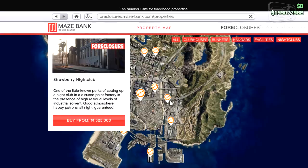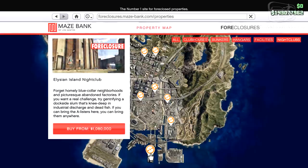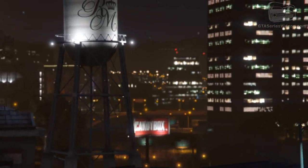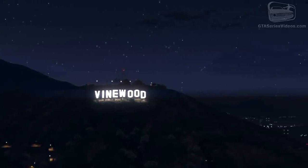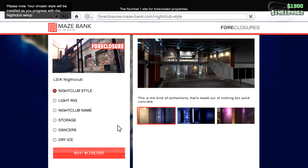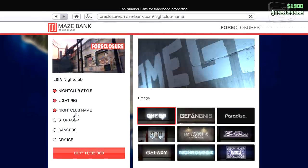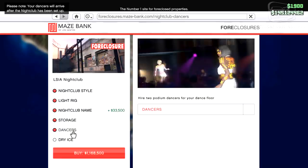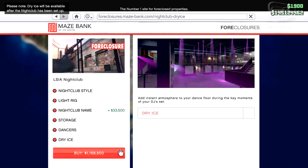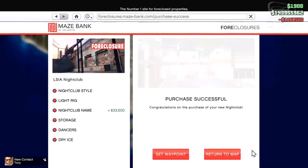If you're unsure whether the business is good for you, start with a low-key location. One isn't recommended over another. Generally, the rule is to select one near a highway or on the north of the city in order to have fast access to the other half of the map. Don't go crazy on the customization and keep the storage facility as it is. There's always time in the future to change everything. With just a little more than a million bucks, you'll be the new owner of a nightclub with an underground hub for managing your criminal activities.